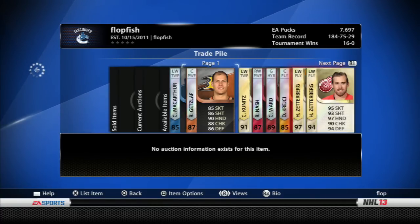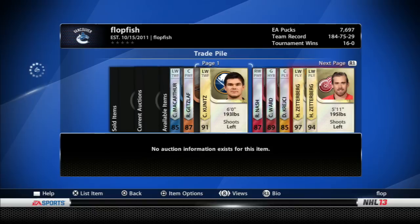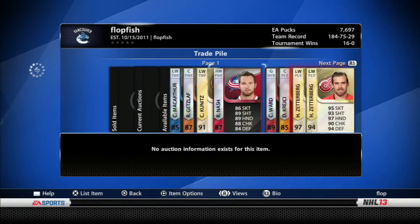We've got Ryan Getzlaf — left center, power forward, pretty good stats. His original team was Anaheim. Then we've got the Kunitz Team of the Year edition. Original team is the Penguins, now on the Sabres. Pretty decent stats and a pretty decent player to play with.